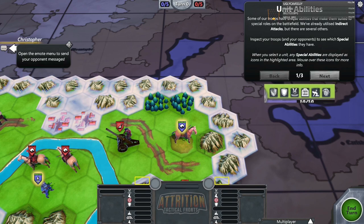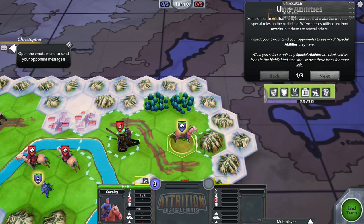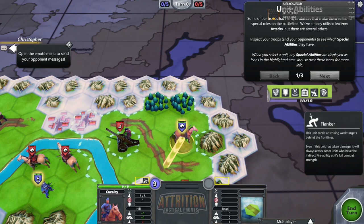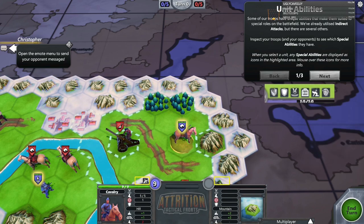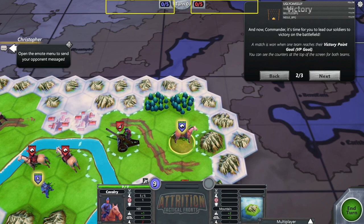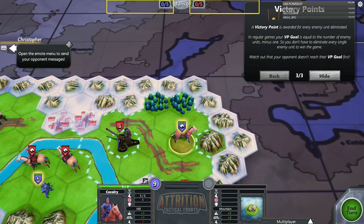We've already utilized indirect attacks but there are several others. Inspect your troops and opponents to see which special abilities they have — when you select a unit, any special abilities are displayed as icons in the highlighted area, mouse over for more info. This one is a Flanker — this unit excels at striking weak targets from the front lines. Even if this unit has taken damage it will always attack units who have the indirect fire ability at full combat strength. That's kind of cool.